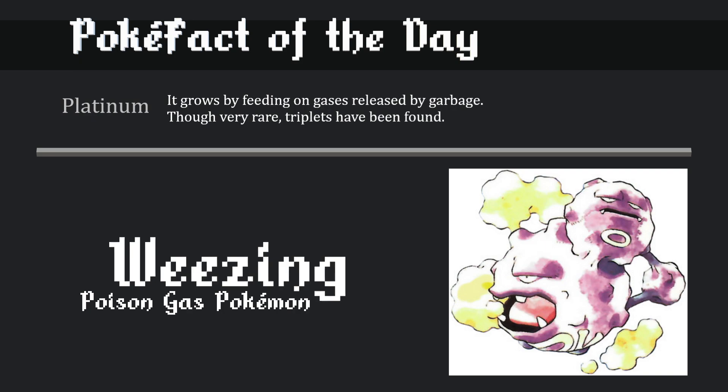In Pokemon Platinum - Gen 4 - it says: "It grows by feeding on gases released by garbage. Though very rare, triplets have been found." I thought this was odd because in some other Pokedex entries it talks about how two Koffings coming together in certain ways can form a Weezing, and there's two of them. Essentially that's what Weezing is - it's just two Koffings fused together.